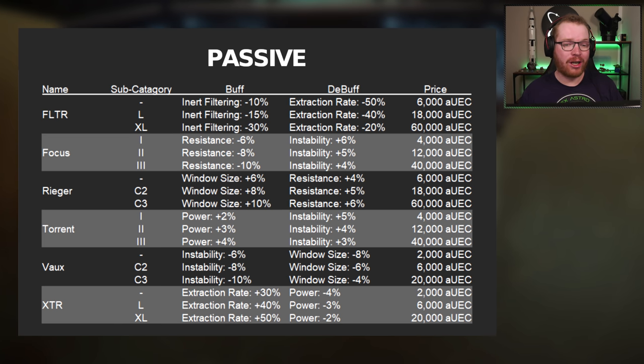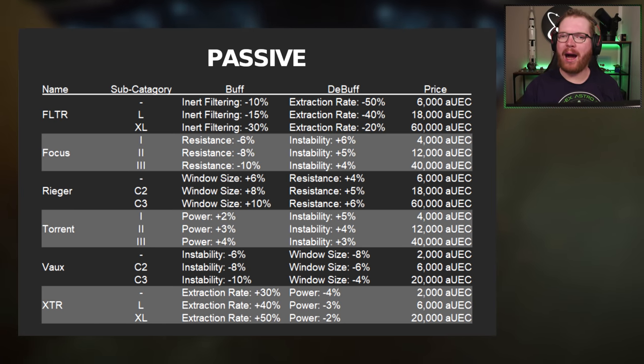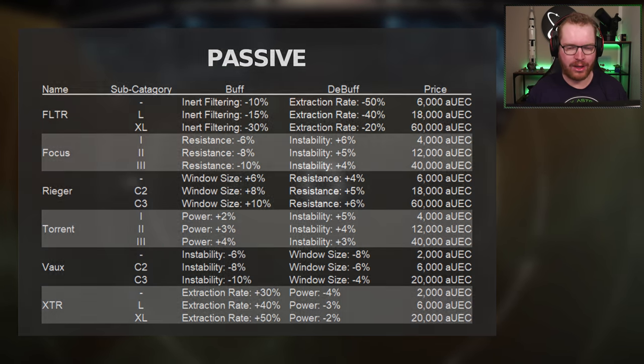For the build I'm running today, I'm not going to use any passive modules. I just wanted to go over them so you can pick what suits you. The only one I think could be worth it is the filter, but I often find I have enough room to mine a full rock without filters, and as you'll see, we're only going to be mining one rock at a time before heading back.